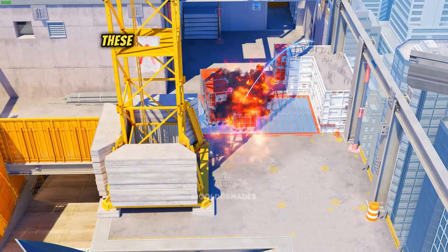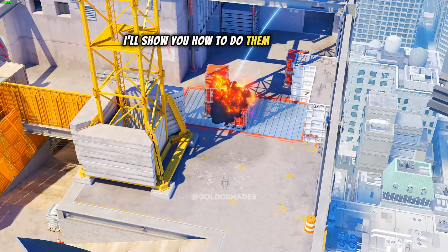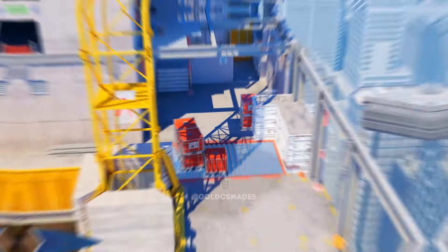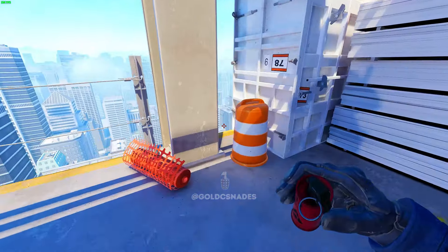This smoke is the most used when playing on the CT side. These are the best mollies playing on the CT side. I'll show you how to do them one by one so that you increase your win rate in Vertigo. Let's go!